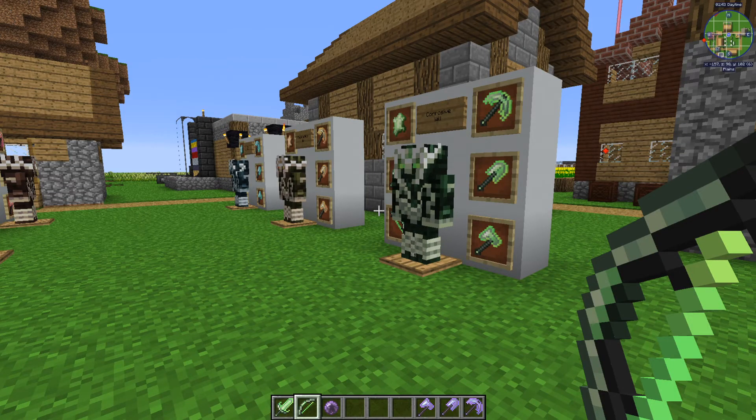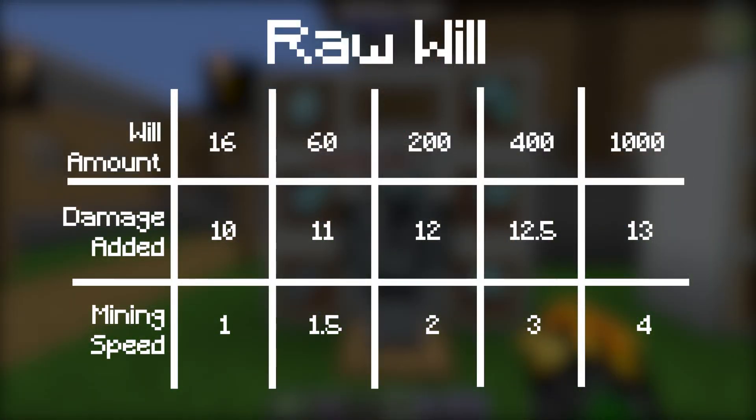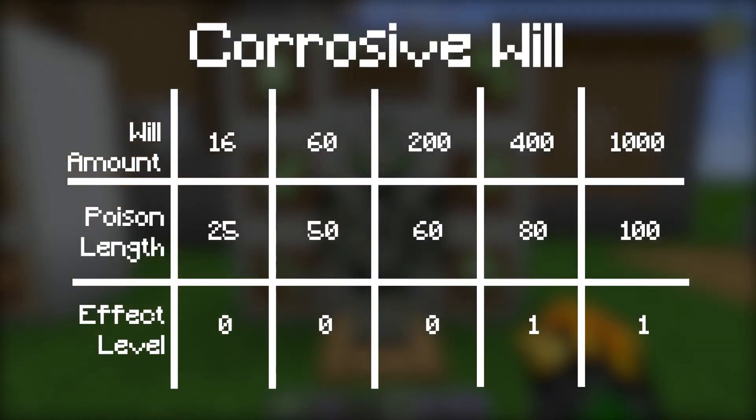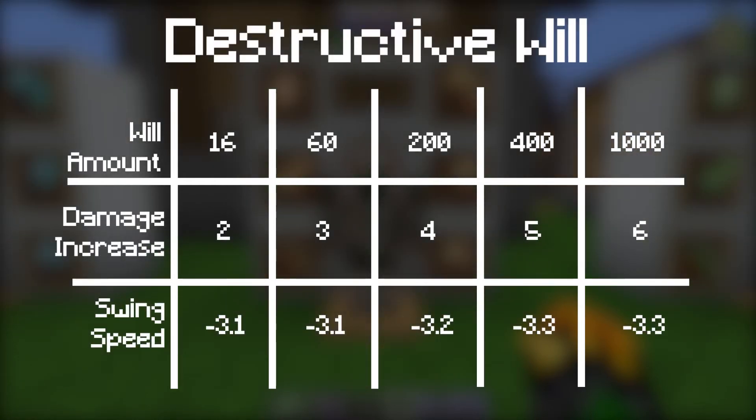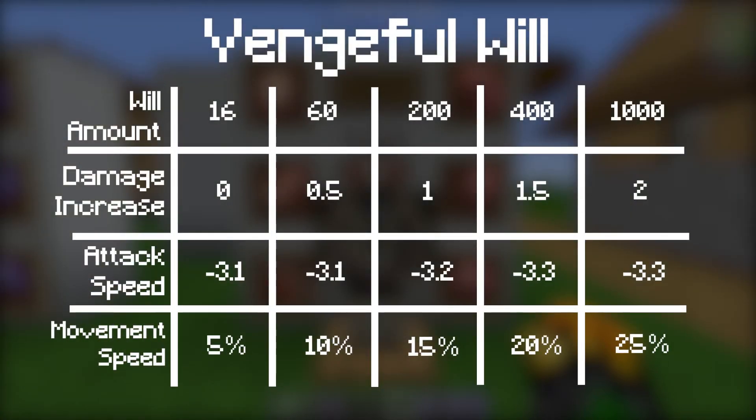Let's start with the tools and go over what each will type does per upgrade. Raw will increases the amount of damage the tool does and increases its mining speed. Corrosive will adds poison and wither effects when you hit a mob — the length of each effect depends on the amount of will in your tartar gem. Destructive will increases your attack damage and decreases your attack speed; the amount depends on how much will you have in your tartar gem. Steadfast will increases your attack damage and gives you absorption hearts, also depending on will amount. Vengeful will lowers your attack speed and increases your attack damage and movement speed while holding the tool, with the amount depending on how much will is in your tartar gem.